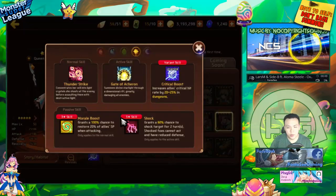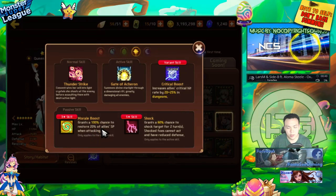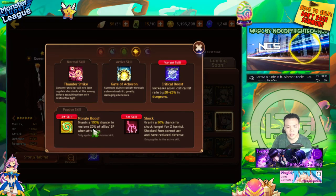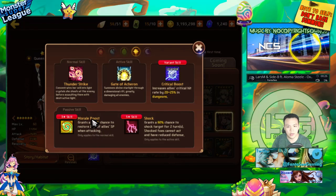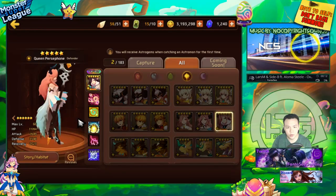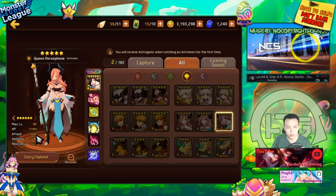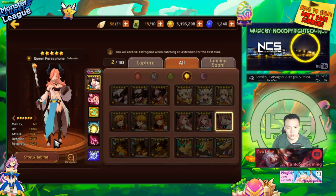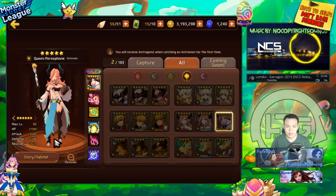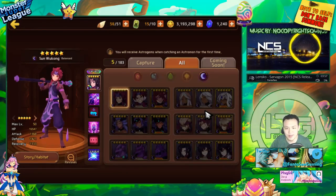Light Persephone is probably one of the most coveted Nat 5s in the game. She has a unique skill that boosts the team's morale by 20 — no other monster has a team morale boost this high. She also has shock on her second skill, which is very strong in PvP. She's a great PvP monster for both offense and defense because she's also really tanky. She has excellent stat distribution and great skills — she's basically the perfect monster.